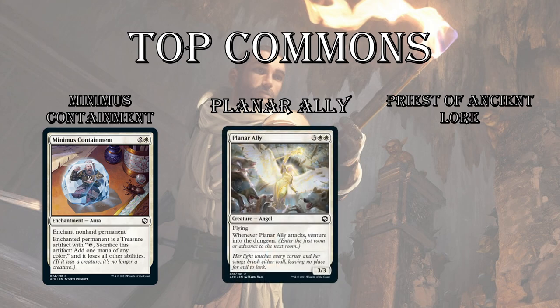Next up is Planar Ally — one reason it's at number two is because it gets killed by all the dragons, since all the dragons are 4/4s or 5/5s in this set, so it can lose in the air. But if you can swing with it a couple times it's amazing, and you can suit it up with equipment. It's a very efficient flyer at 5-mana 3/3. Every time it attacks, you venture into the dungeon and maybe get your payoff. I wouldn't want more than two in my deck just because it's so expensive.